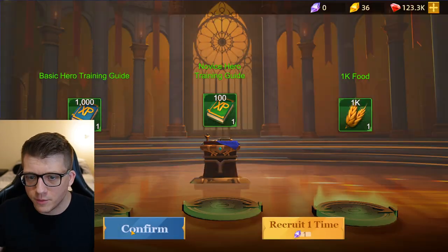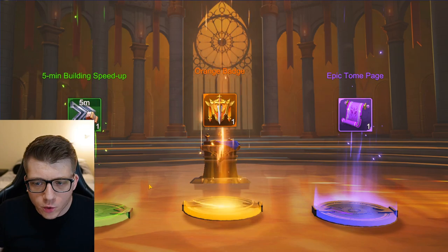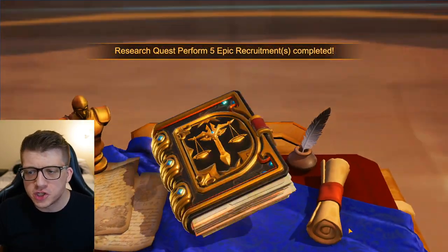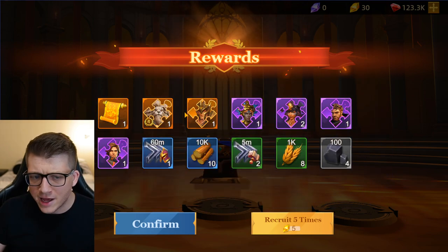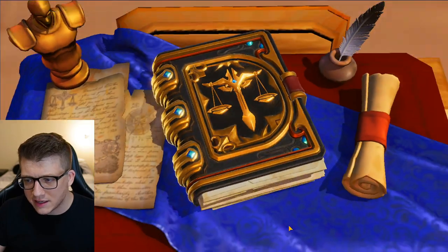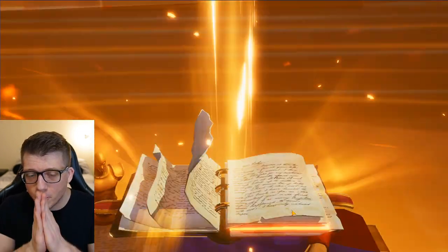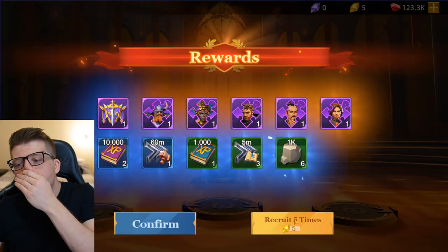Now we're doing the epic recruits. We'll start with a quick one-off — we got an orange badge, which you need to upgrade the star level of your heroes. Let's do our first five epic recruits. We got a shard of Morgan and a shard of Heracles — getting two legendary shards in a single five-pull feels really rare and good. Looking for more golds in the next pulls.